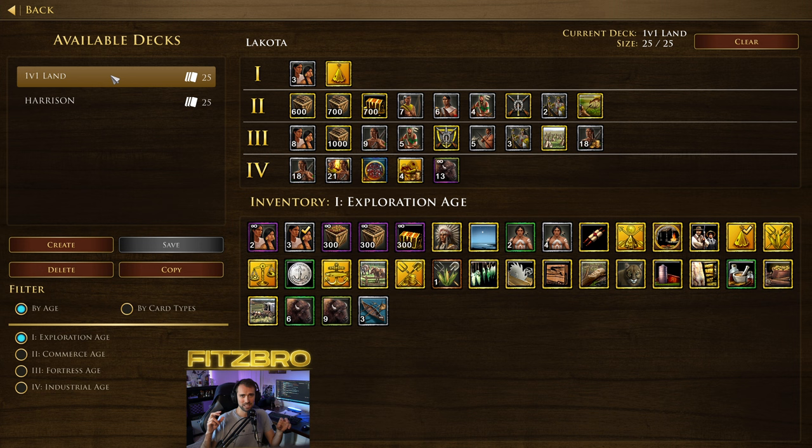Let's get into it. The very first thing we have here is my more standard deck. This is not actually the deck that I've been using in my games — I've been using the deck crafted for Harrison, you can see here — but we'll get into that in just a second. Let's highlight this more standard deck and some of its features.